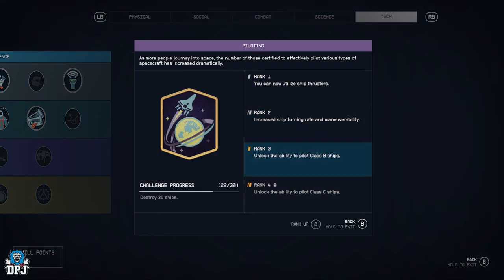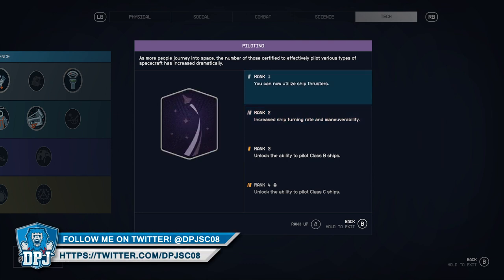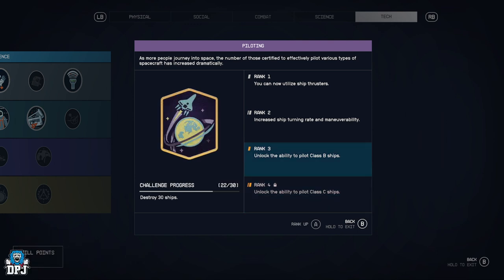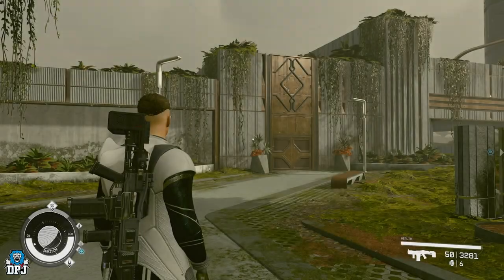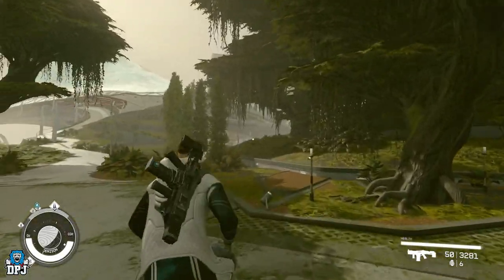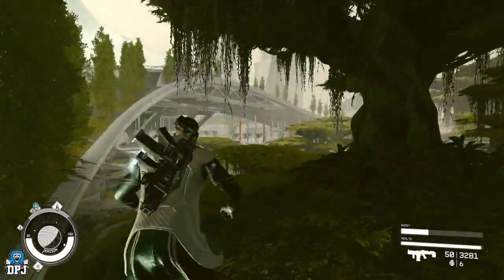I need to get to rank four to get to class C. The way you do this is by putting skill points into piloting. You can see the challenge progress in the bottom left — right now it's destroy 30 ships. Above that I think it was 15, and the first rank to rank two was five. So five, fifteen, thirty, and probably fifty to a hundred for the last one. It's actually very easy to level up. Go to New Atlantis and fly to the Mast district.